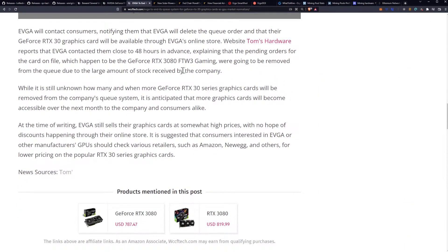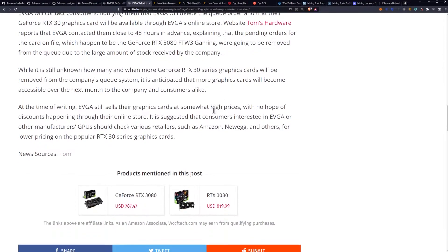EVGA will contact consumers notifying them that their queue orders will be deleted and that GeForce RTX 30 graphics cards will be available through EVGA's online store. Tom's Hardware reports that EVGA contacted them close to 48 hours in advance, explaining that pending orders for the For The Win 3 gaming card were going to be removed from the queue due to the large amount of stock received. It is anticipated that more graphics cards will become accessible over the next month. At the time of writing, EVGA still sells their cards at somewhat high prices with no hope of discounts, so consumers are advised to check retailers such as Amazon and Newegg for lower pricing on 30 series cards.